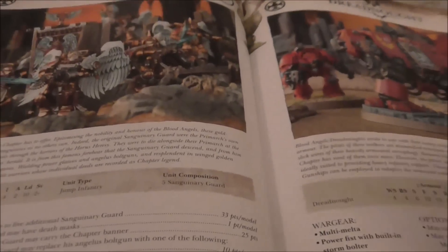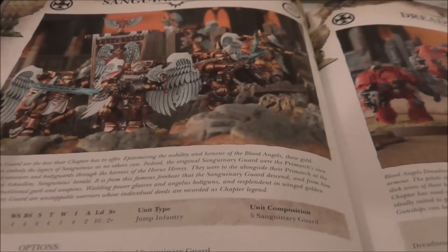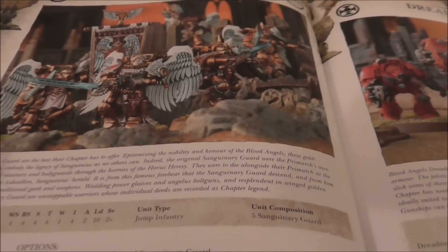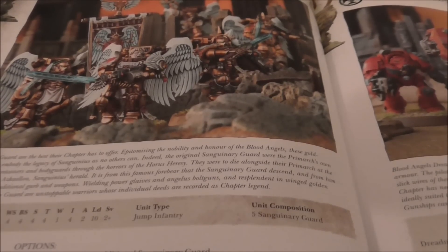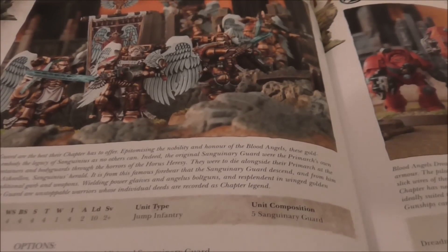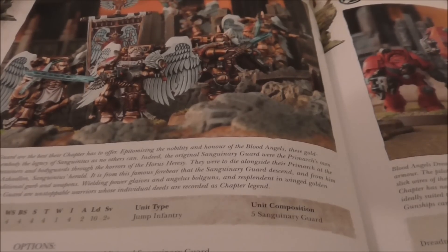Sanguinary Guard — I don't even own any of these guys. They were too expensive for what you got and only came in five-man squads in the last codex. Now I'm actually thinking about picking up a squad: they're a bit cheaper and you can have ten per squad, so they might be more viable with everything else in the army getting slightly cheaper.